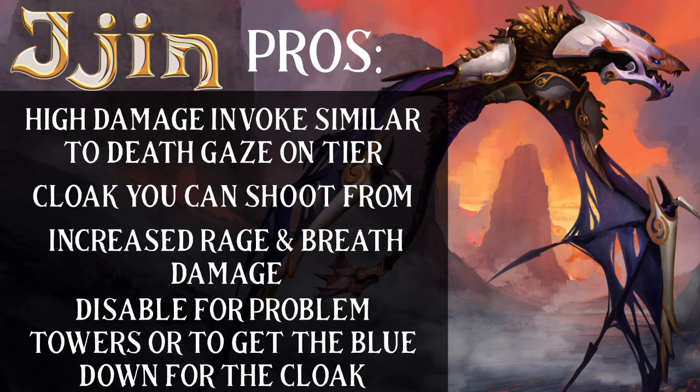The pros: it has a high-damage invoke similar to a death gaze, but it is on tier — you cannot go off and think you're going to death gaze at level 500 as a level 90. It doesn't have enough oomph. So this is really for on tier, maybe a tier above if you rune and gear it properly. You have a cloak that you can shoot from, increased rage and breath damage, and a disable sand for problem towers or to get the blue mage down so you can use your cloak.